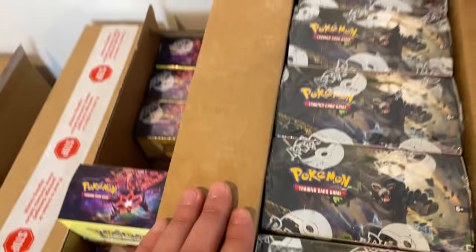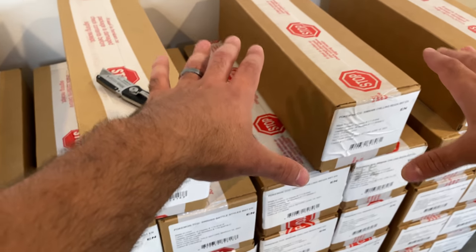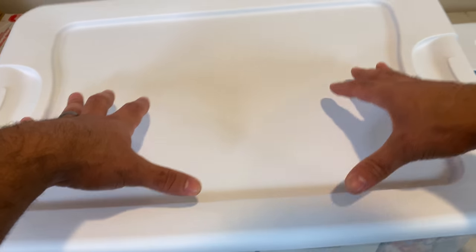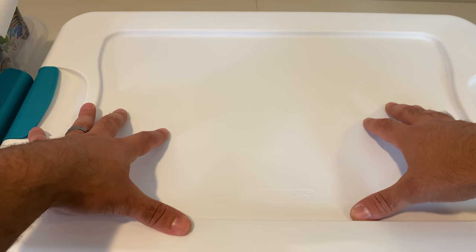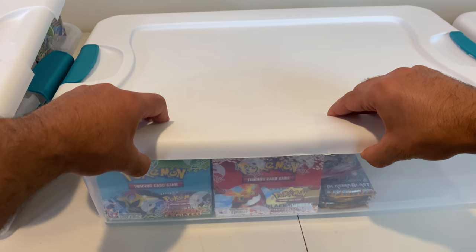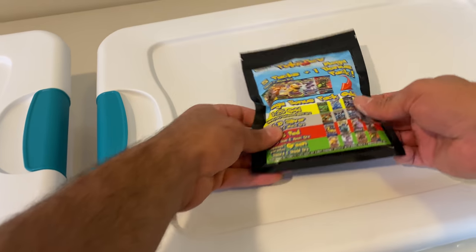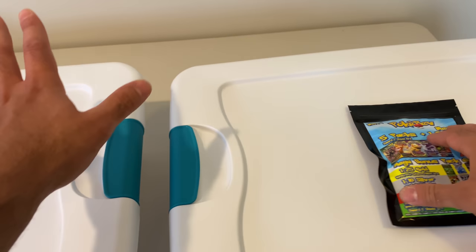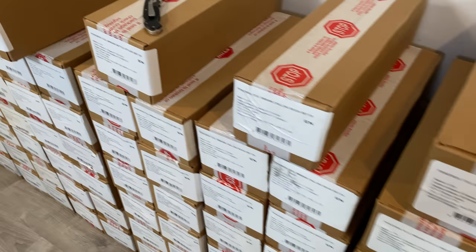We got Vivid Voltage. I'm so excited to see what you guys pull out of here — it just gets crazier as I keep going. Over there is the XY, Sun and Moon — that's the red tier, or second highest tier. This is the silver tier. And then the gold tier — the highest tier. That's the packaging. I designed all this, everything from the label to everything in between. I've just been working on this pretty hard for a while.